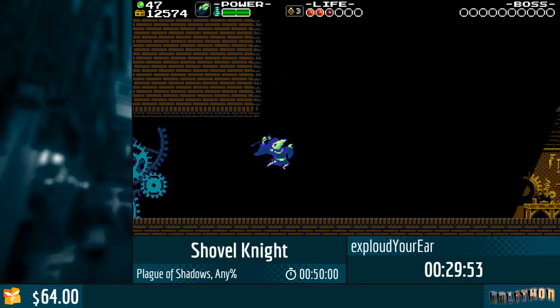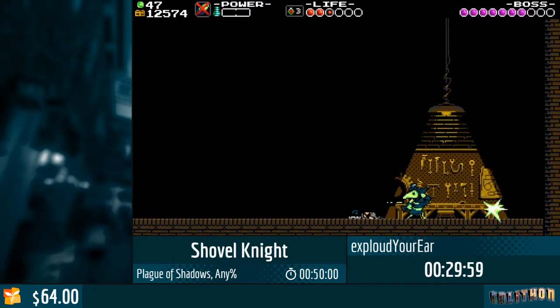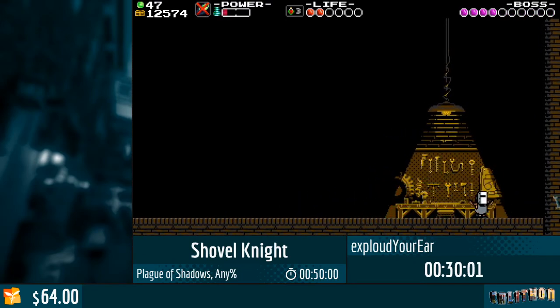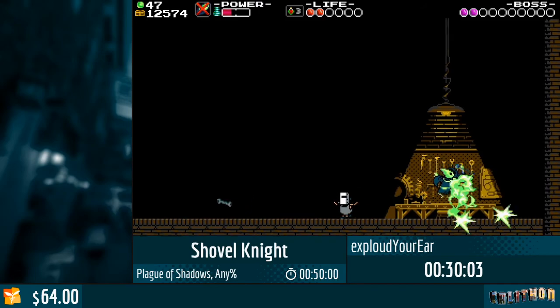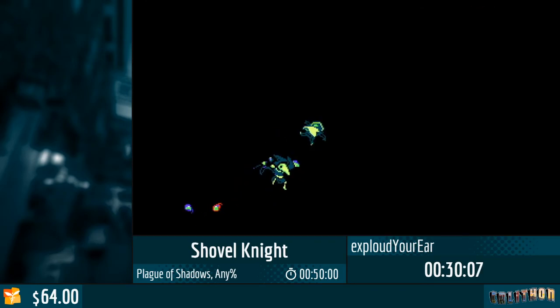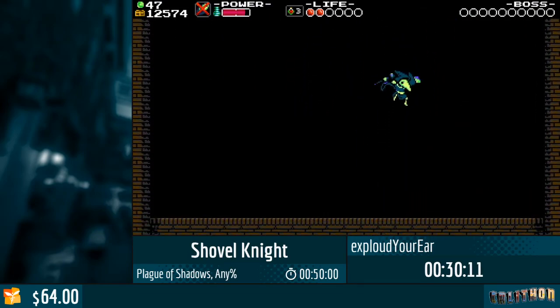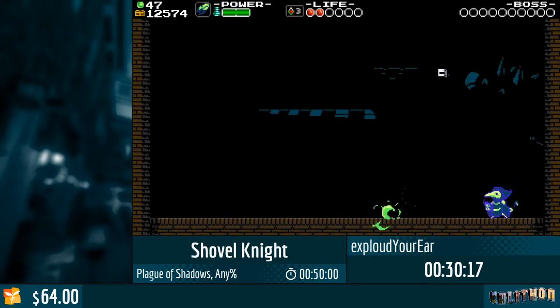We're gonna get to good old Tinker Knight, and for some reason that guy is weak to bombs. That was a slow fight. For some reason he's weak to bombs, and the Staff of Striking is considered a bomb for some reason.